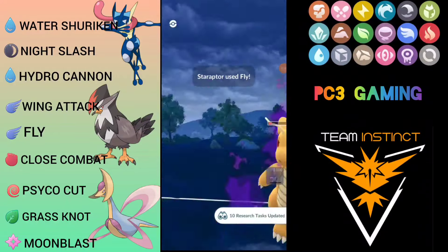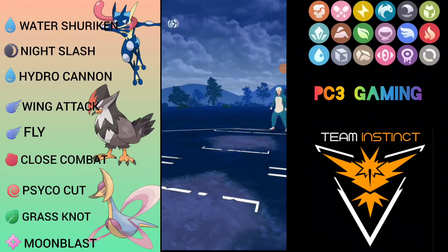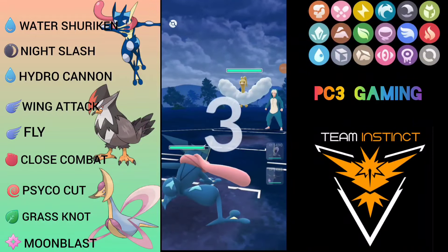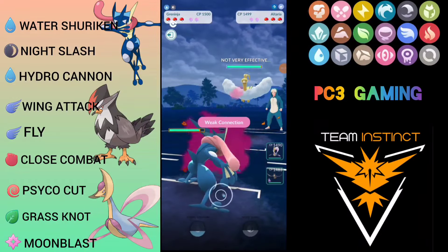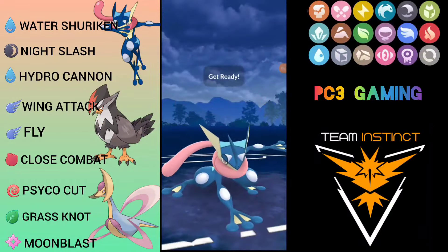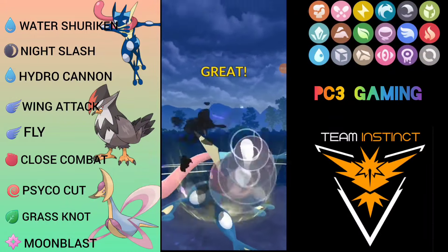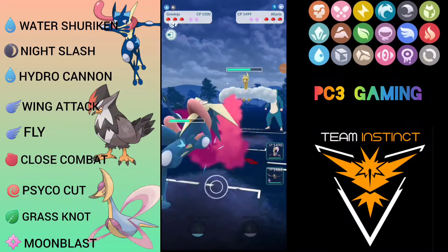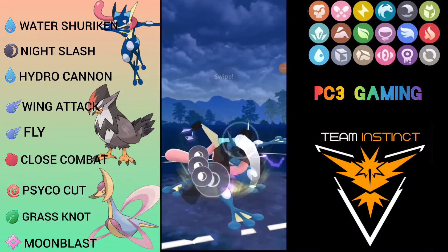Good game for the opponent. We won the first match. Moving to the next opponent: Gray Ninja versus Alteria — another bad lead. I'm going to stay and spam Night Slashes, hoping for an attack boost. Going for the first one — no boost. Going for the second Night Slash, hoping for the boost.